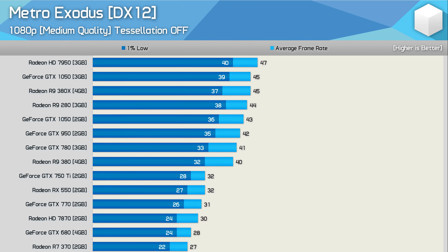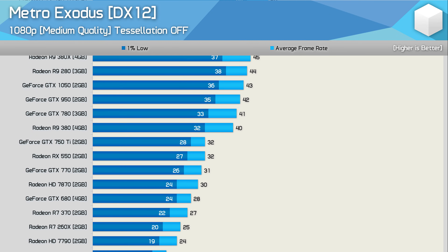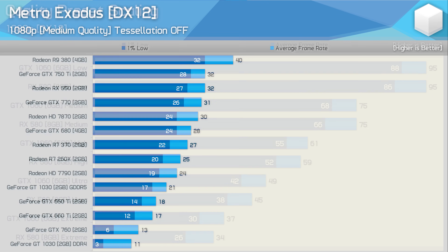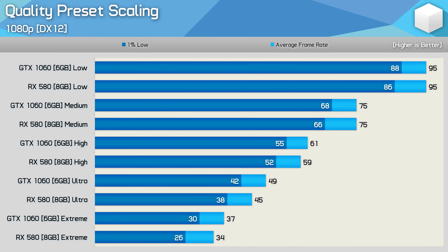Meanwhile the slowest GPUs you'll get away with include the R9 380, GTX 780, GTX 950, and the GTX 1050. Capping off the testing, we have some quality preset scaling results. We've just seen how the medium quality preset offered a massive performance uplift with older GPUs, especially those with 4GB or less VRAM. The gains with the 8GB RX 580 and 6GB 1060 aren't as extreme, but even so we saw around a 50 to 60% performance boost when dropping down to the medium quality preset from ultra.